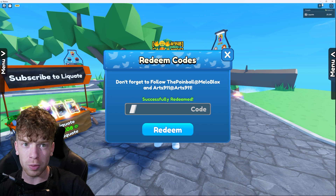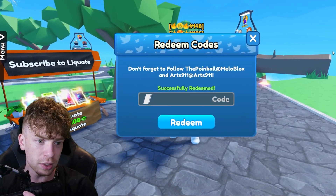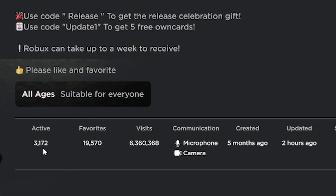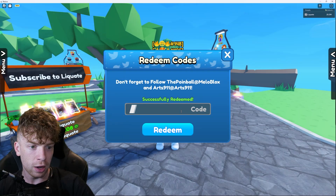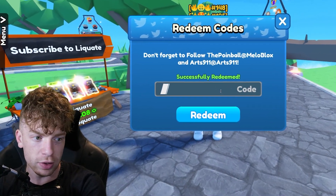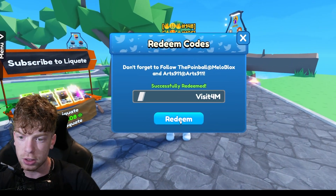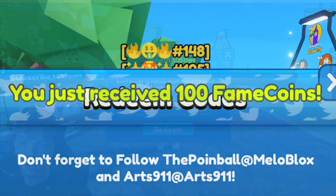The next code — believe it or not, guys — this game recently reached 4 million visits so fast. I literally remember when this game had less than 100 people in it at one time, which was not that long ago. But if you look now, it's got over 3000 active and six plus million visits already. The code is 'visit4M,' V-I-S-I-T-4-M, for 4 million visits. Let's redeem it and we get another 100 fame coins — that's crazy, dude.